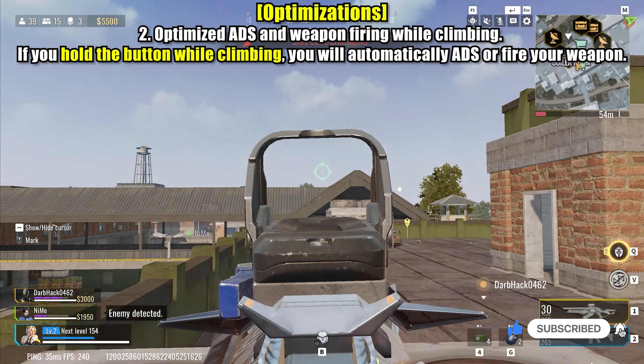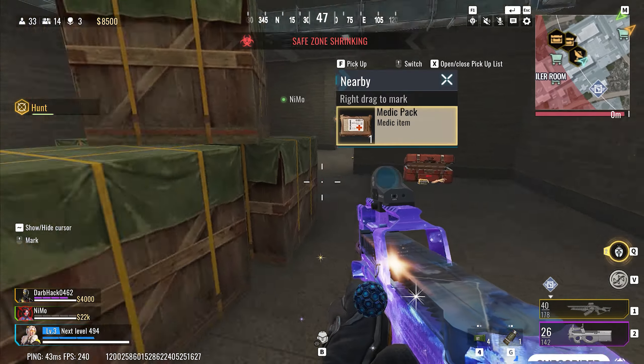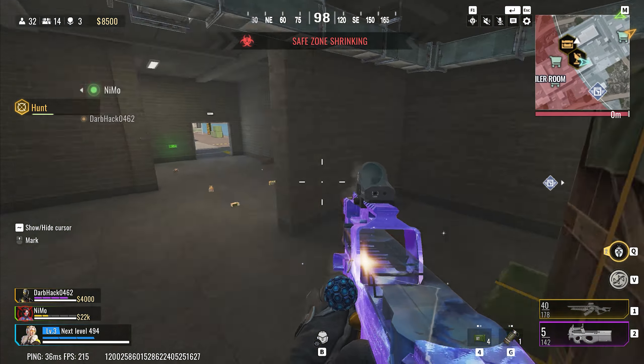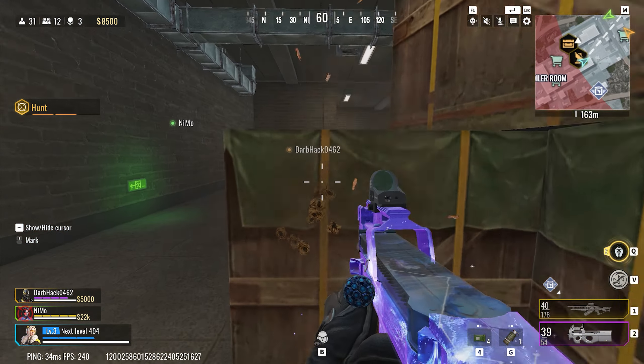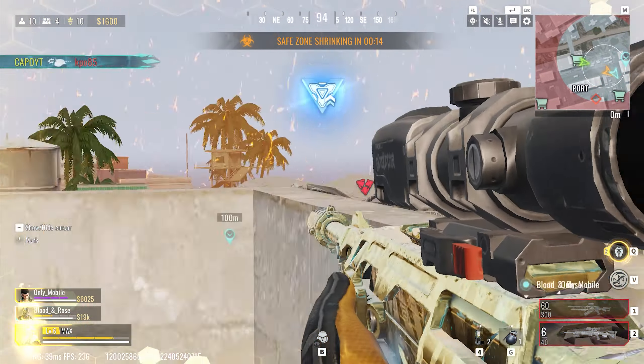Optimized ADS and weapon firing while climbing. Aiming down sights and firing weapons while climbing previously required separate actions, which could be troublesome. Now, by simply holding the corresponding button while climbing, players will automatically aim or fire their weapon, making combat more fluid and intuitive, especially in vertical situations.